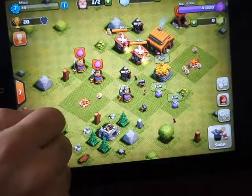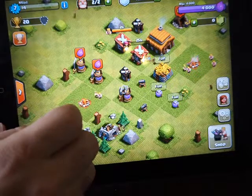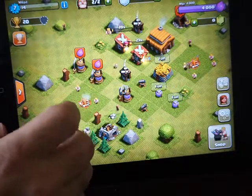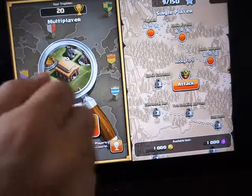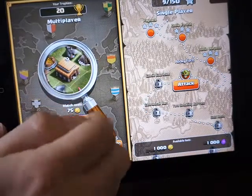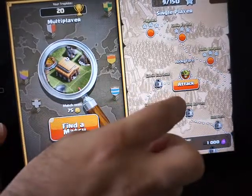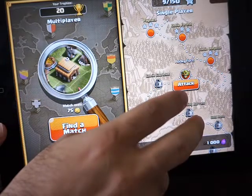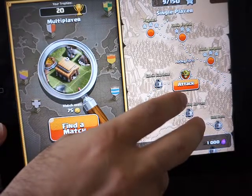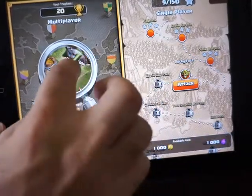Before this one finishes, I will show you the other thing in the attack area. When you click on attack, you see two parts: single player — this is for example quest missions in the single player — and you can attack in single player, or you can attack other players in multiplayer.